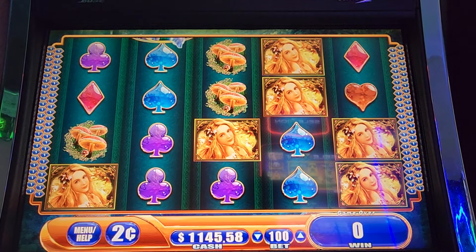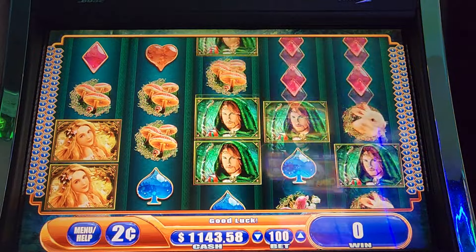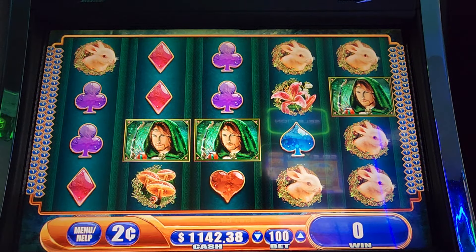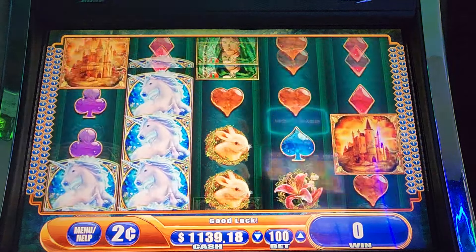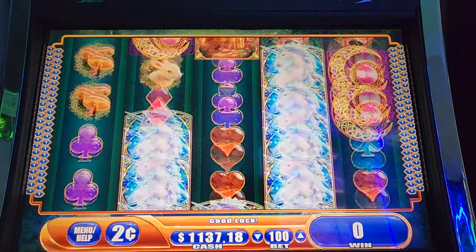Alright guys, I think we're going to keep running with this Mystical Unicorn because it has been treating us extremely well, so we'll keep giving it a go. I mean, I think we started our day at $7,800, so we're up a little bit on Unicorn for the day.